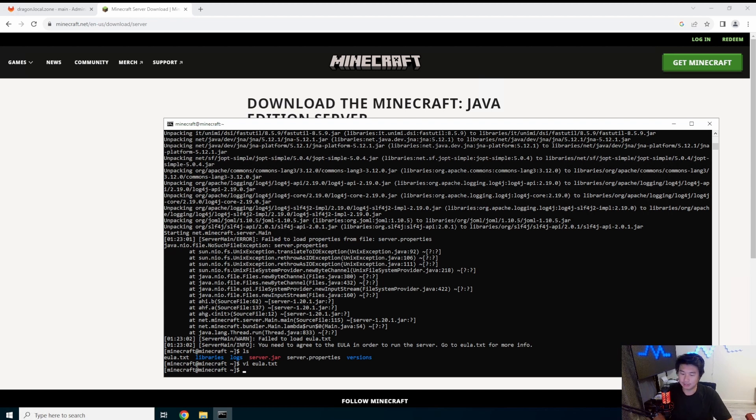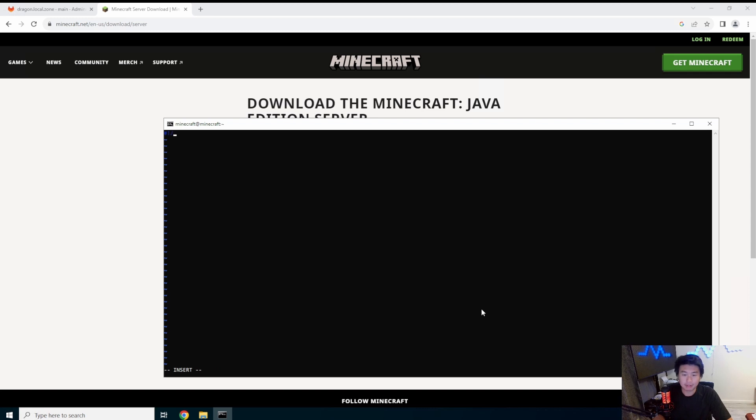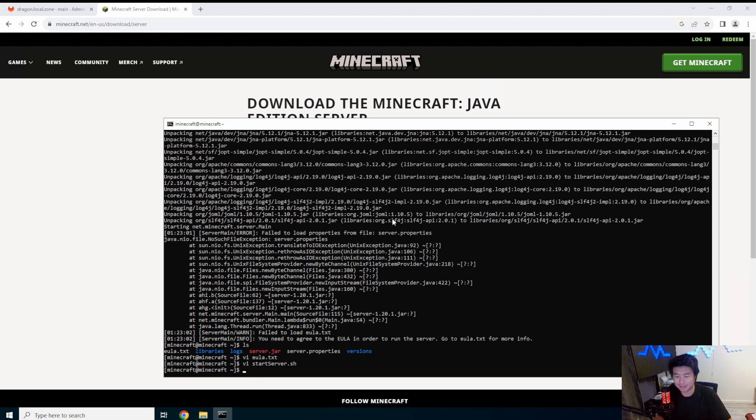What we're going to do is create a start_server.sh script so we don't have to remember the full Java command every time. We'll add the shebang line #!/bin/bash and then paste in the Java command. This is nice because you just run start_server.sh and don't have to worry about all the Java parameters. If you decide you want to add other JVM parameters later, you can just update this script. Then we'll run chmod +x on it to make it executable, otherwise you can't run it.